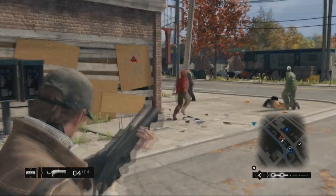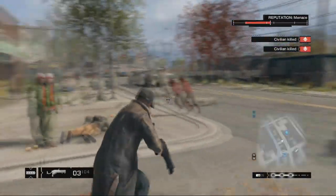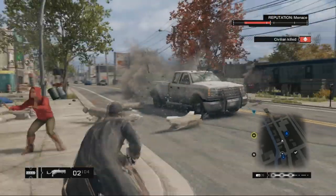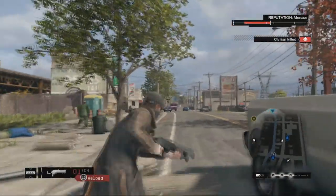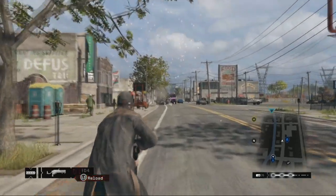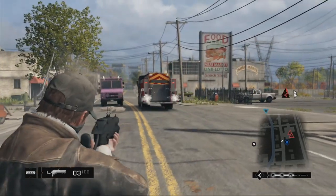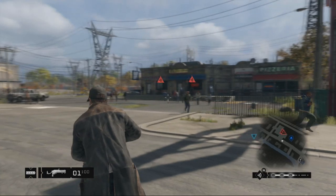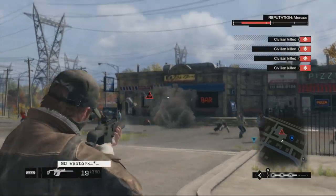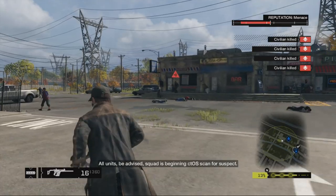This grenade launcher is available for purchase at any local gun shop for the price of $45,500. The difference between the GL-94 and the G-106 grenade launcher is that this one is pump action and has a larger magazine size, so you can shoot up to eight grenades one right after another, as you guys see me doing to this fire truck. The GL-94 definitely earned its place at number one doing a whopping 240 damage.